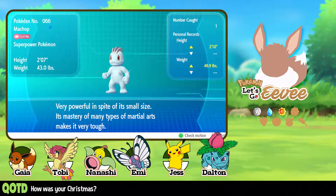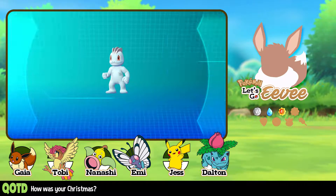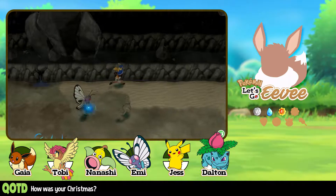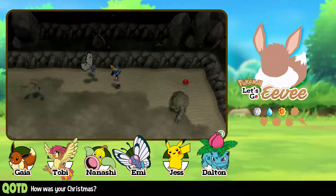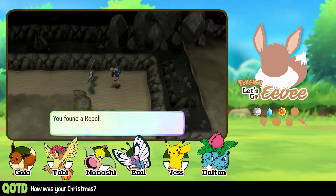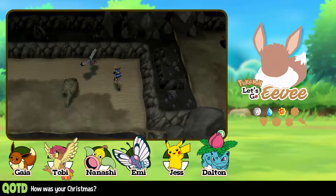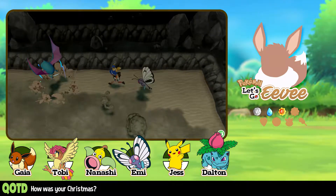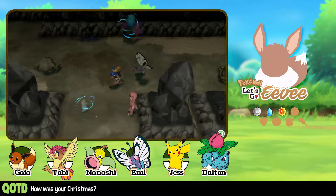Machop — very powerful in spite of his small size. Its mastery of many types of martial arts makes it very tough. What is Machop supposed to be? I understand it's supposed to be a fighter but... I don't know. I found a Repel. I could use a Repel right now, but I do also need to catch some Pokémon. There's just too much going on on the screen at one time.